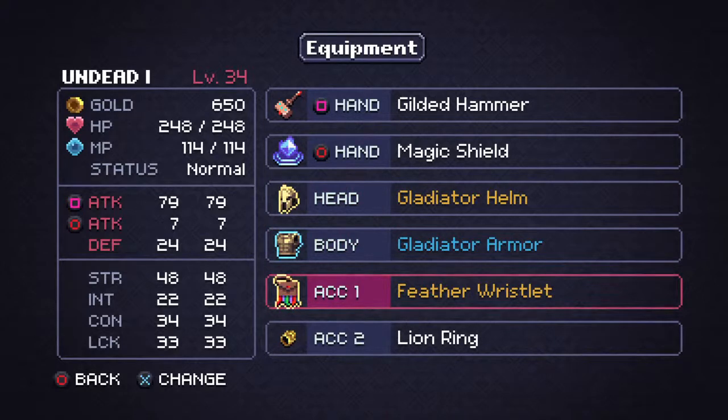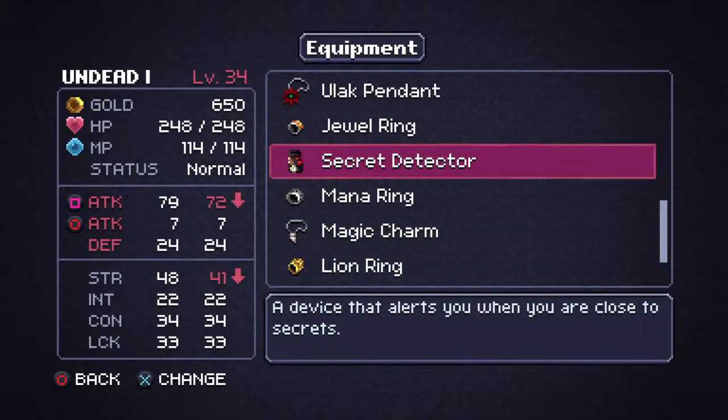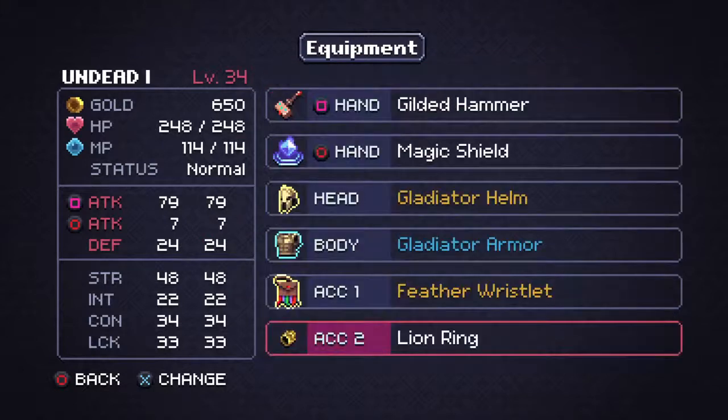This was a gold drop off a bird enemy, which was really overpowered. The lion ring might be what you get from saving all the villagers from the mayor at the end. The secret detector is what that one guy gives you. The hunter jinx from another guy boosts your luck by 10 points, which is nice. A lot of other stuff you find along the way — depending on your build, that's my setup for a base class. I was more attack-heavy, more of a warrior build.